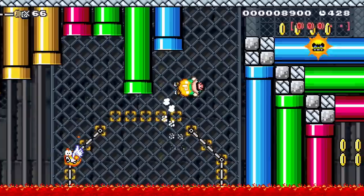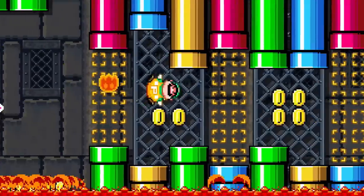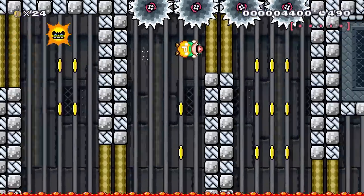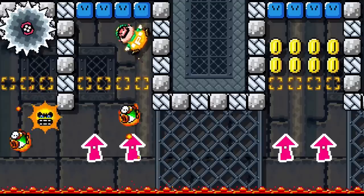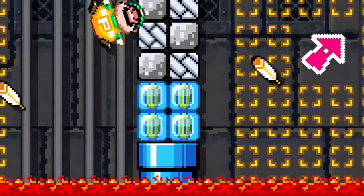Bowser has imbued the angry sun with lava and captured it inside of his castle. Luigi is the only one with the flying skills that can traverse this deadly lair. In this course, the bottom of the screen is lined with lava, and the only way to progress is by flying with the power balloon. Luigi will have to time his movements carefully to not get hit by the angry sun.